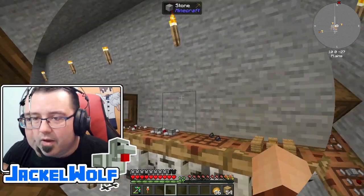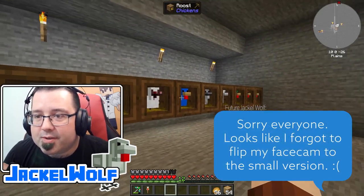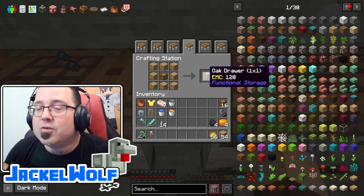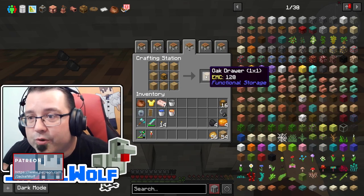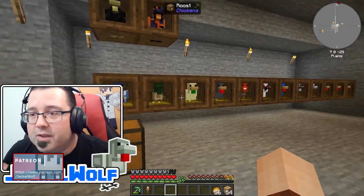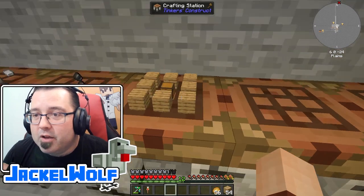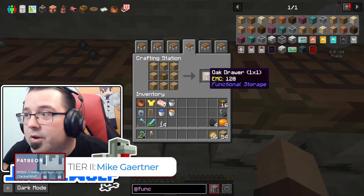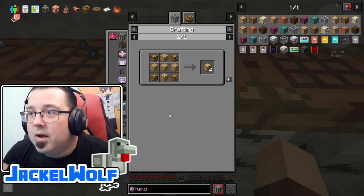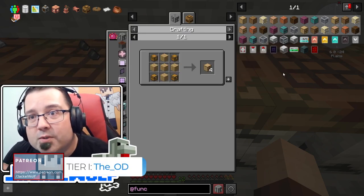Our goal for this episode is to make ourselves a better storage system. As an early game storage system we have access to Functional Storage, which is almost exactly like the old Storage Drawers. We've got a single storage option, a double drawer, or even a quad drawer, plus compacting drawers and drawer controllers. The drawer controller side is a little bit more complex but that's something we'll get to in the future.